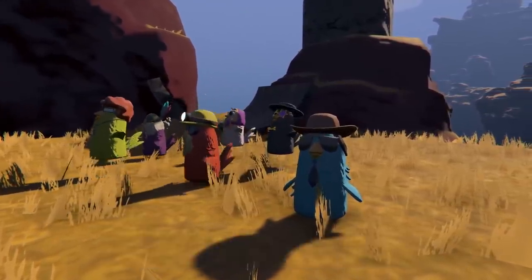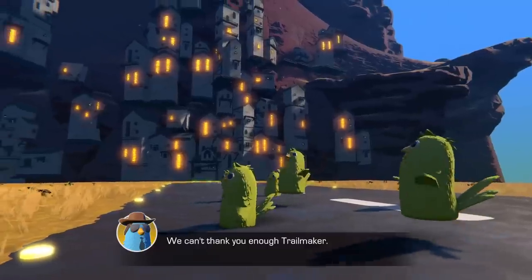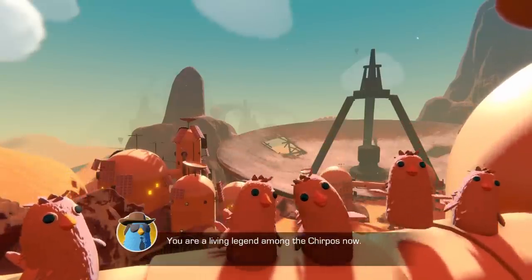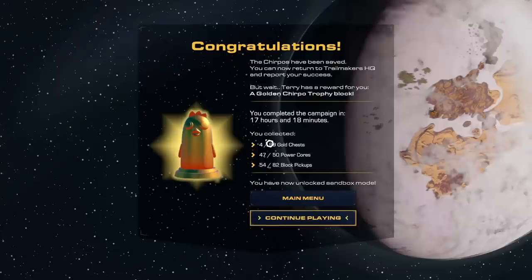You won! The pirates have been defeated and things can finally return to normal. We can't thank you enough, Trailmaker. Look at those little dudes. You are a living legend among the Chirpos now. When you go back among the stars, know that we'll always have a planet full of friends here. Congratulations — the Chirpos have been saved. You can now return to the Trailmaker's HQ and report your success. Terry has a reward for you — a golden Chirpo trophy!